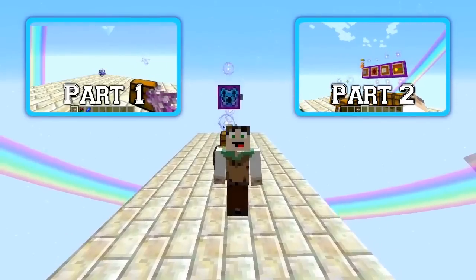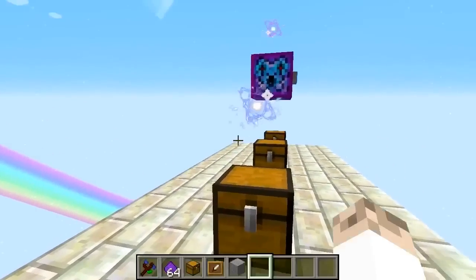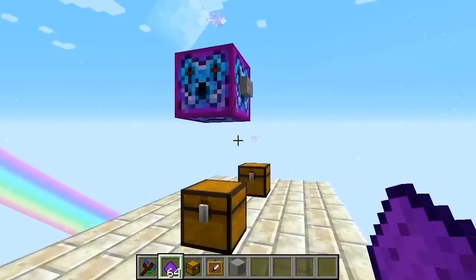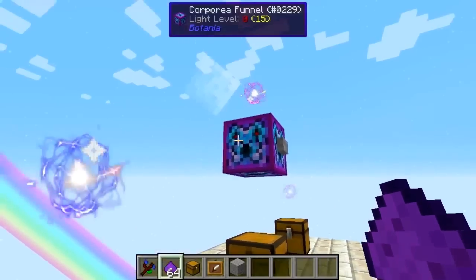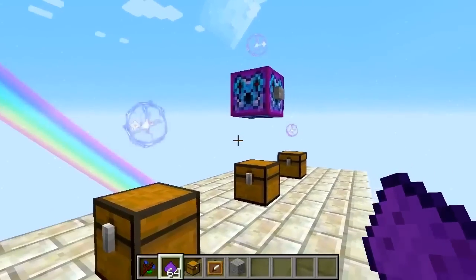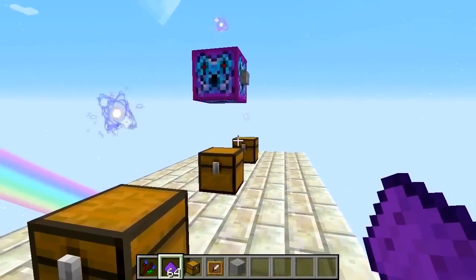Before we get going with those, I want to quickly clear up something from the last tutorial. We had a change of colour — we changed these to green using green floral powder. What happened was when we changed the colours of these sparks, it hadn't updated on our system, so we couldn't actually request items until we logged out and back into the world again.